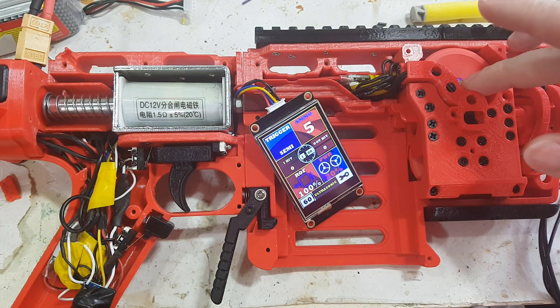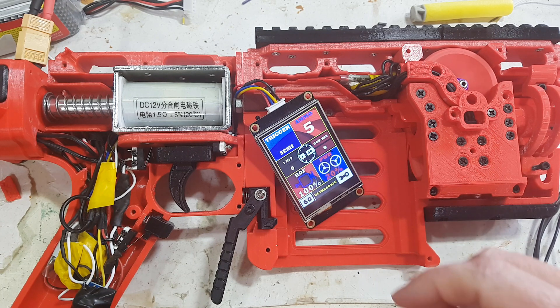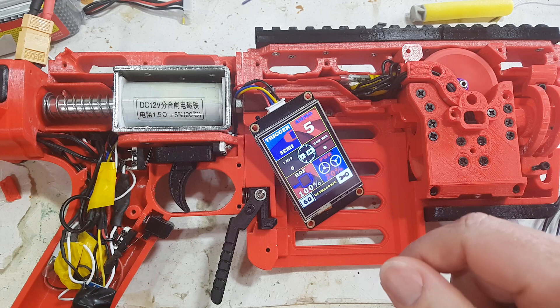That proves the point though — the dart can't really go through it. The jam did happen, but that's not the end of the world. That is a BL Heli setting. Obviously you need to enable that, but that's been my default for ages.